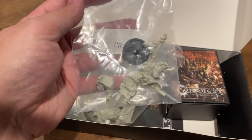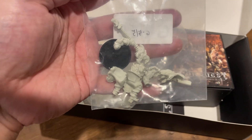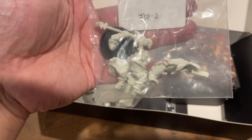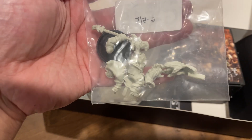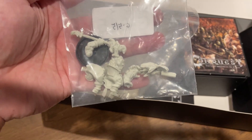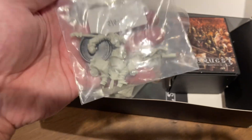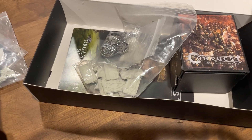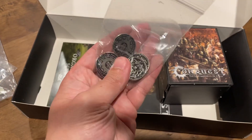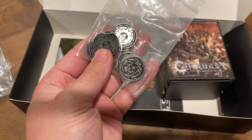Over here you got your event exclusive — the fire caster dude, flame dude for Dwegg. So your event exclusive figure here. To me he looks like the same sculpt so I really don't understand what makes this fancy, but there you go. That's like a 30 to 35 dollar figure and he is included in this kit which is 30 to 35 bucks — so essentially free.